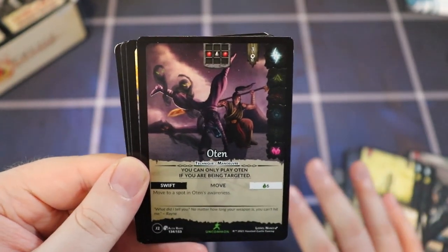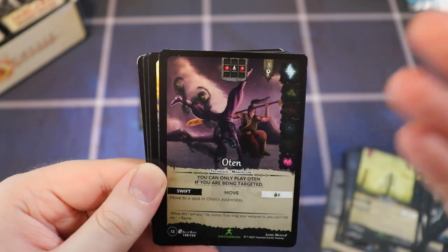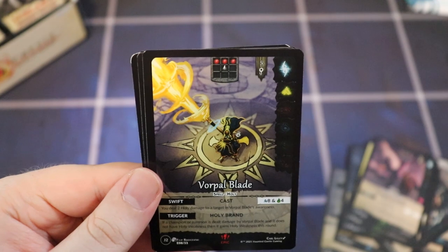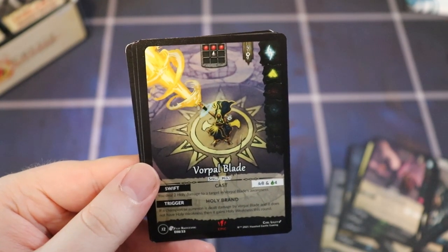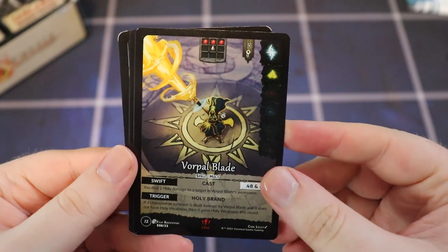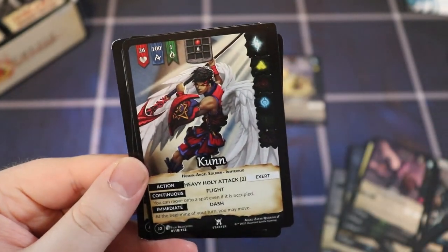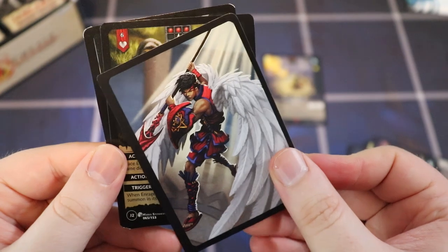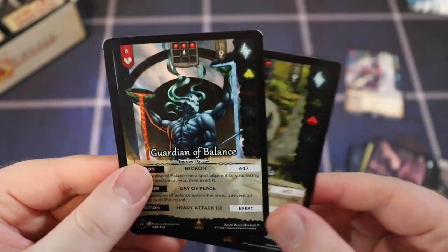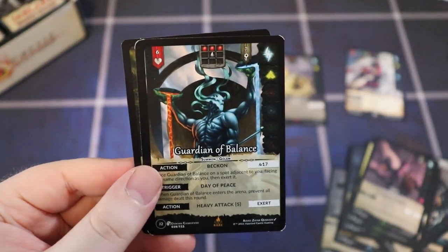We have Rompo — I like that name — Tornado Winds. If one of your critiques of this game is the art, I know they are working hard to improve it, though I still think the art's good. We got an Epic: Vorpal Blade — that's sick! Then a full art hero token with the hero on one side and full art on the other — I really dig that. Also Enraged Gorilla rare and Guardian of Balance rare.